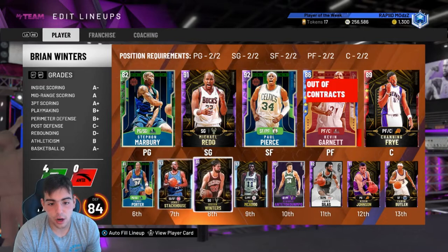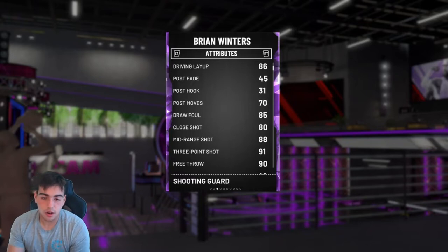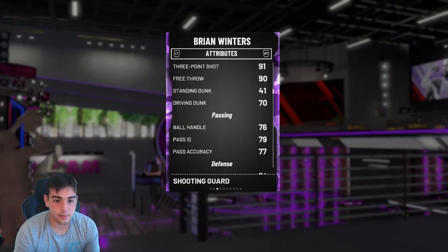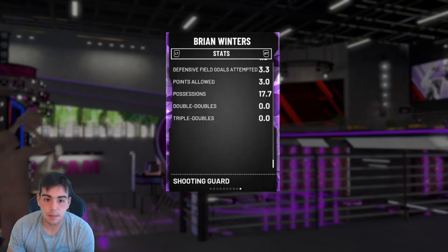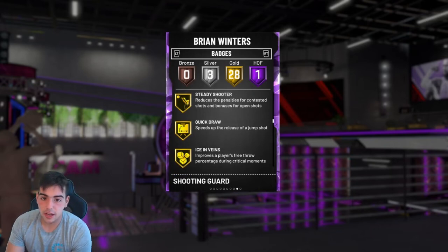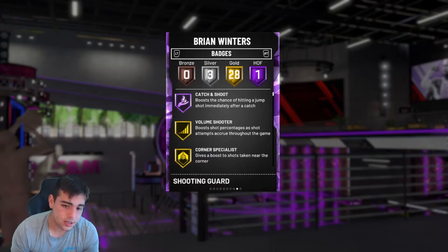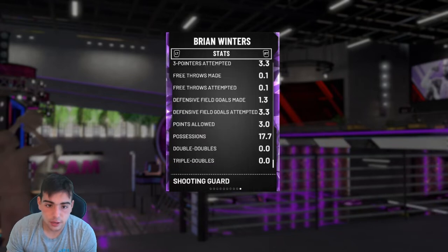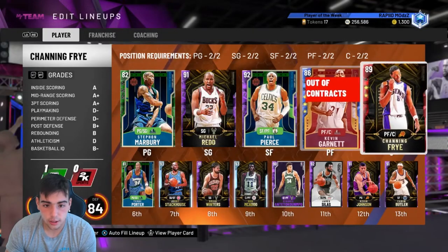Next up, a very good free card — another token reward: Brian Winters. This card is money. He's got a three-point shot of 91. He has the same exact jumper as Klay Thompson. He can pass, he's got good defense, decent speed. He does have quick draw. His jump shot is cash — he's got the same jumper as Klay. He's got a ton of badges, shooting badges. He's a beast. That's the third card on the list. He's mad good. I highly recommend him — he's a shooter. I have a couple gameplays with him, so you can go check those out.